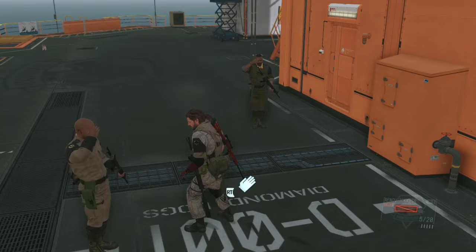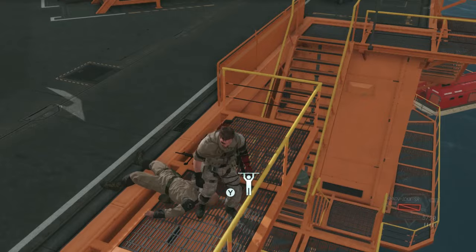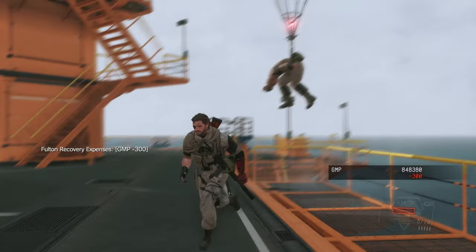Also, if you feel like just beating the crap out of someone, these dudes are all about it. They tell you, 'Hey boss, can I train with you?' — and then you can just Fulton recovery device them and waste $300 for your own enjoyment.